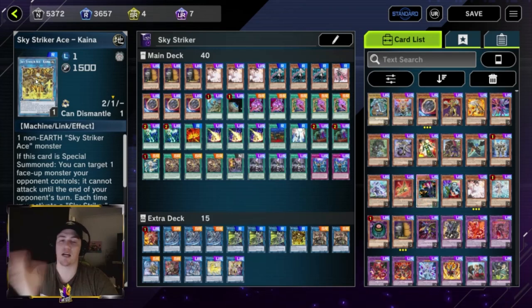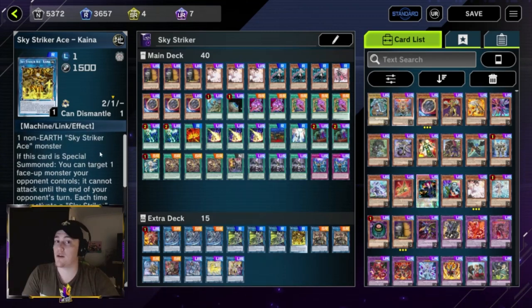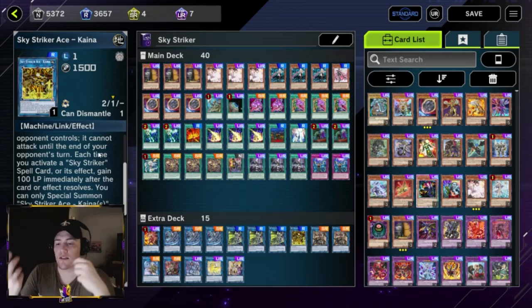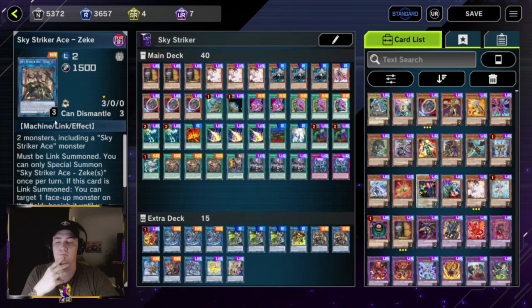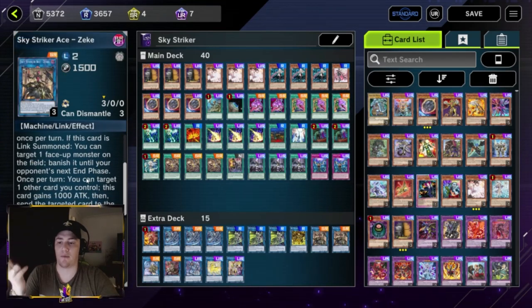One Kaina — target a monster on the field and negate its attack until the end of your opponent's turn. Really good for surviving OTKs like Numerons where you can stop one of their monsters from attacking. She also gives you 100 life points whenever you activate a Sky Striker spell — not super relevant without time rules in online play, but a nice bonus. Two Zeke — essentially a boss monster alongside Kagari. It has great plays with Nibiru: make Zeke using Nibiru's token and a Sky Striker, or steal your opponent's monster with Widow Anchor or Shark Cannon. When Zeke is summoned she can banish a monster on the field until your opponent's end phase, essentially removing two monsters.